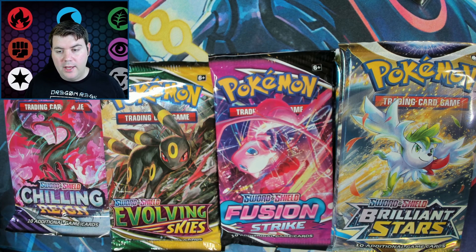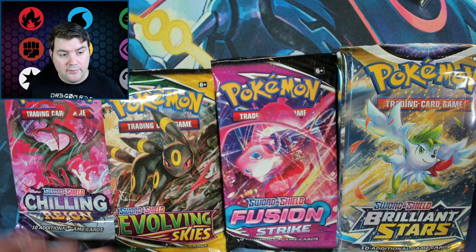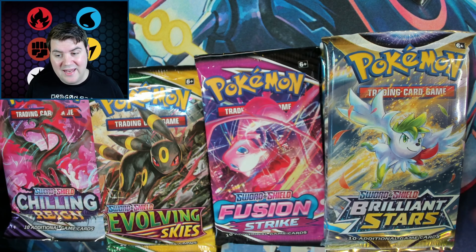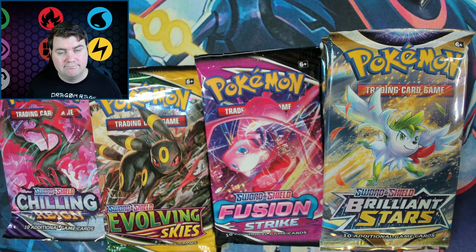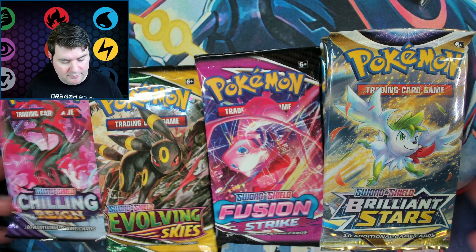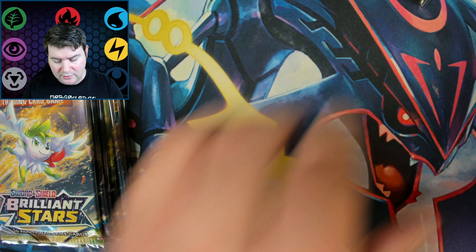We have all of our packs here. We have three Chilling Reign, four Evolving Skies, four Fusion Strike, and eight Brilliant Stars. We're guaranteed to get something — hopefully. We gotta stay positive.